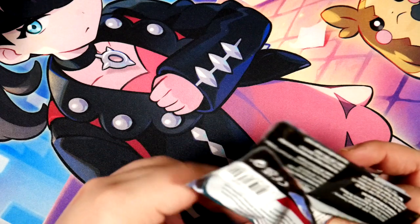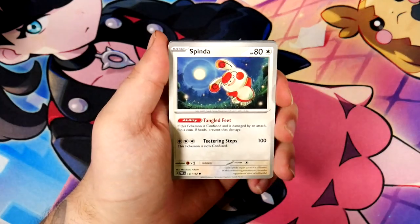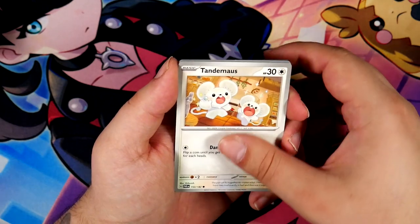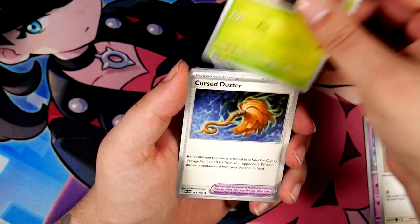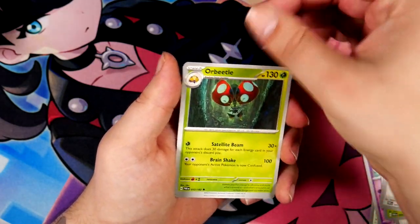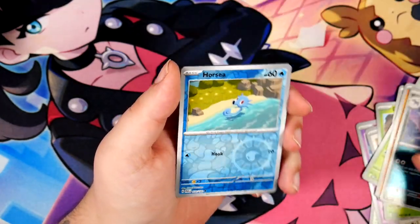Error boxes usually don't happen, although in Crown Zenith — specifically the German Elite Trader Box for Crown Zenith — apparently that had a chance to be an error box, and it contained a lot of the Pikachu Secret Rare, the Full Art — which in Japanese is actually a very expensive promo. Apparently that was a thing in the German ETBs.